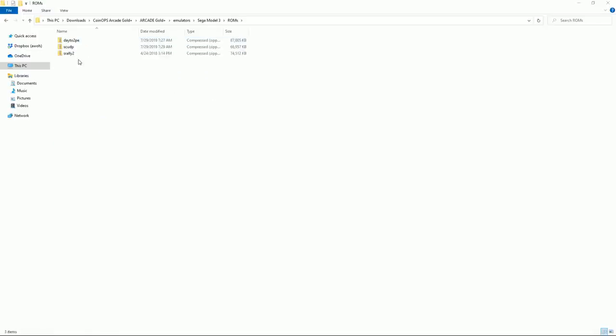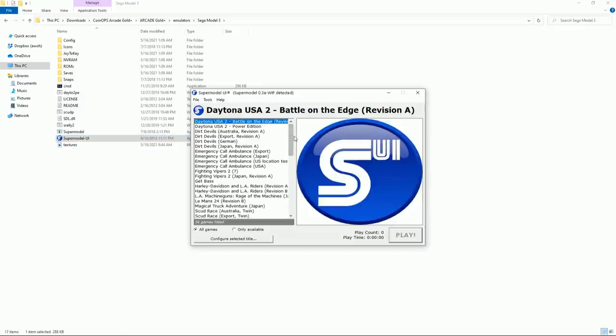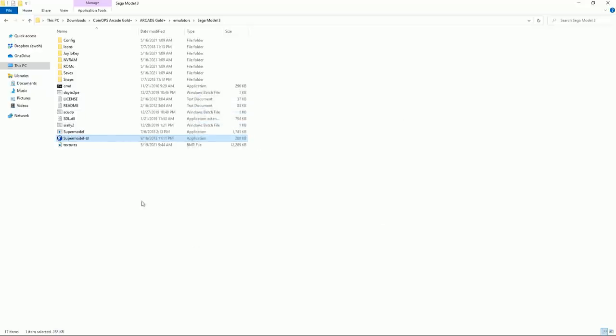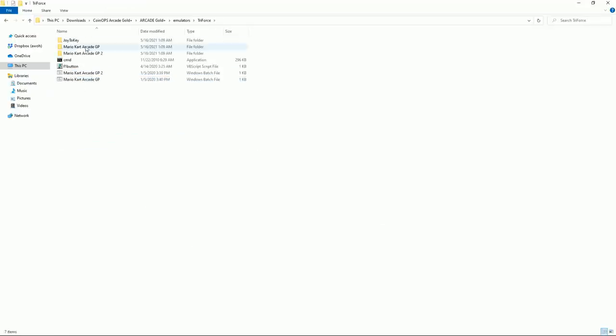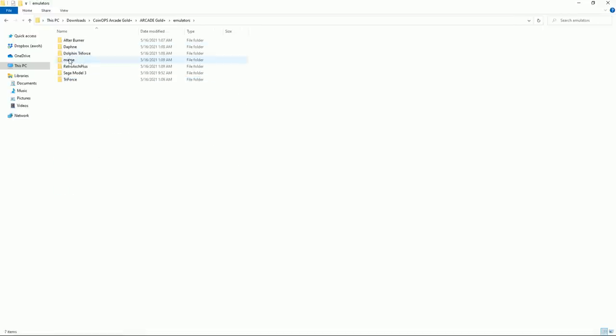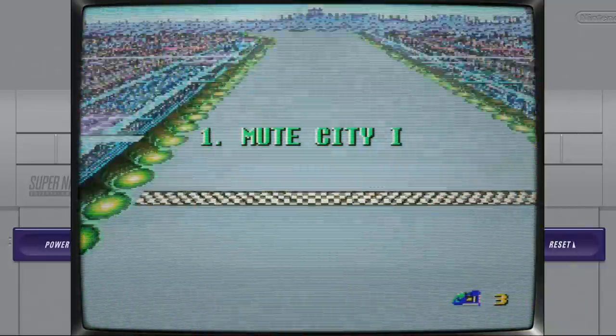As far as emulators: you have the PS3 emulator for Afterburner, a couple of Daphne games, a couple of Triforce games — Mario Kart GP 1 and 2 — Sega Model 3, Sega Rally 2, and Daytona USA. For Triforce you have Moto GP 1 and 2 via Dolphin Triforce. Then MAME, which runs most of your games, and RetroArch for consoles — Sega Genesis, Super Nintendo.